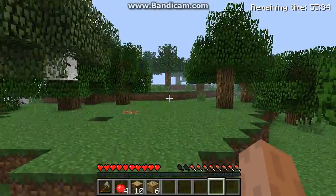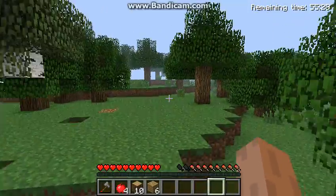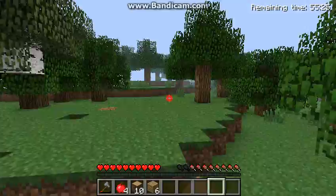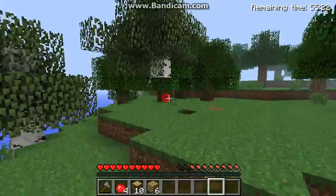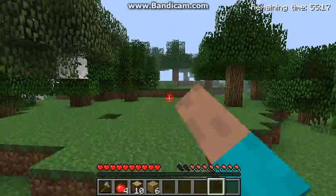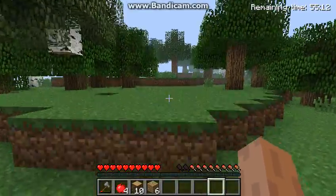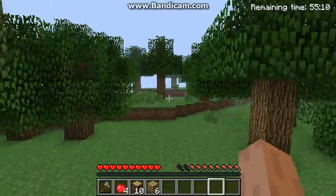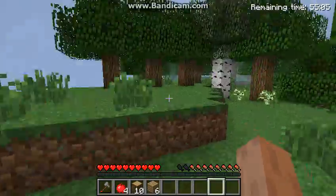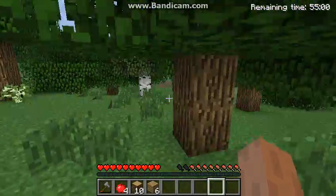Okay guys, so here's what you do for mining: you just left click on your mouse. I'm pushing space to jump. W is to walk forward, and D is to walk right.